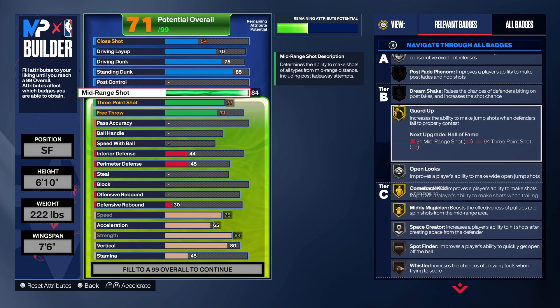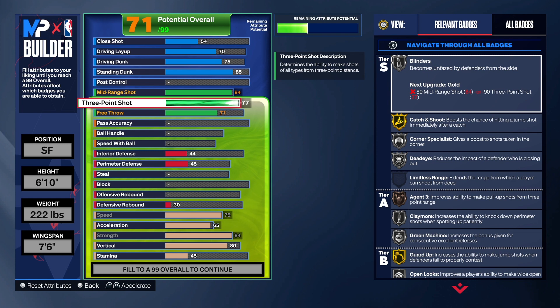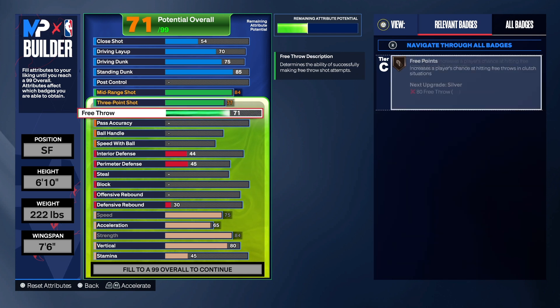As far as the three-point shot, we do have that at a 77. That does give us some good badges. If you take it down to a 75, corner special goes to bronze and you lose ace of three. We don't want that. You can actually leave it at a 76 if you want to, but it might change the name of the build. 77 is what we have for this particular build. So take it or leave it. If you want the name, do what I did. If you don't want the name, go ahead and make some adjustments.